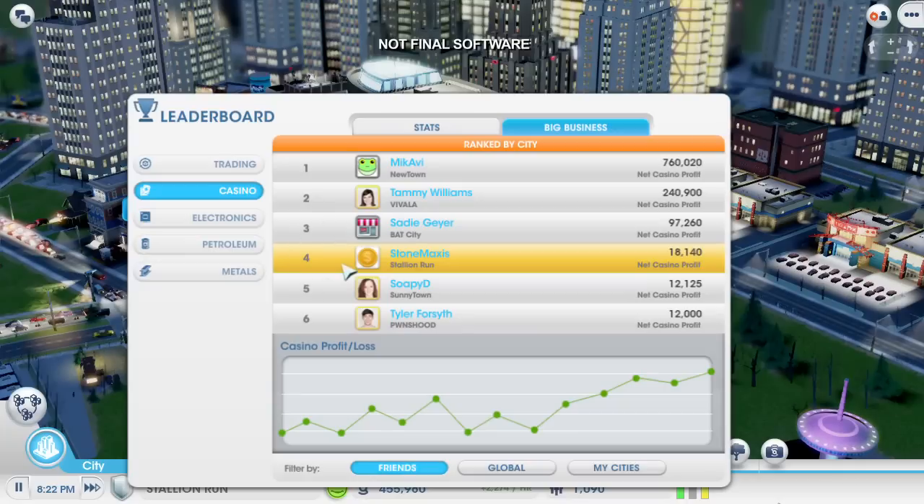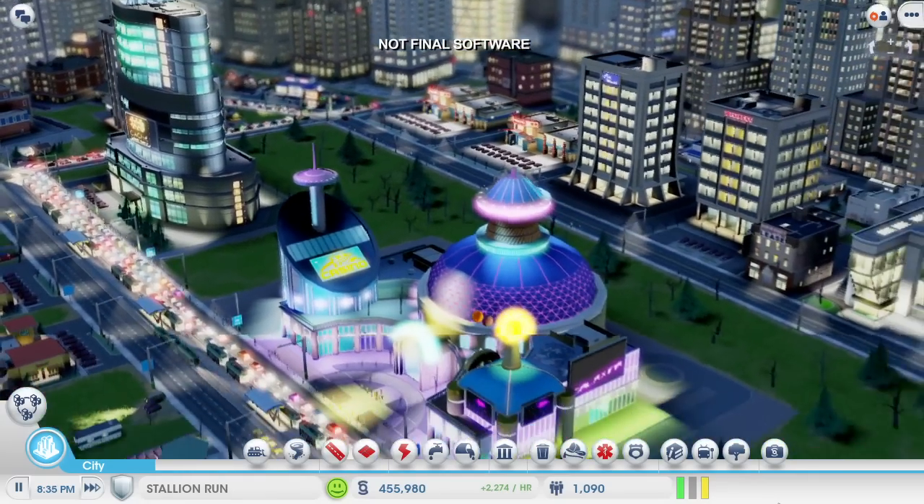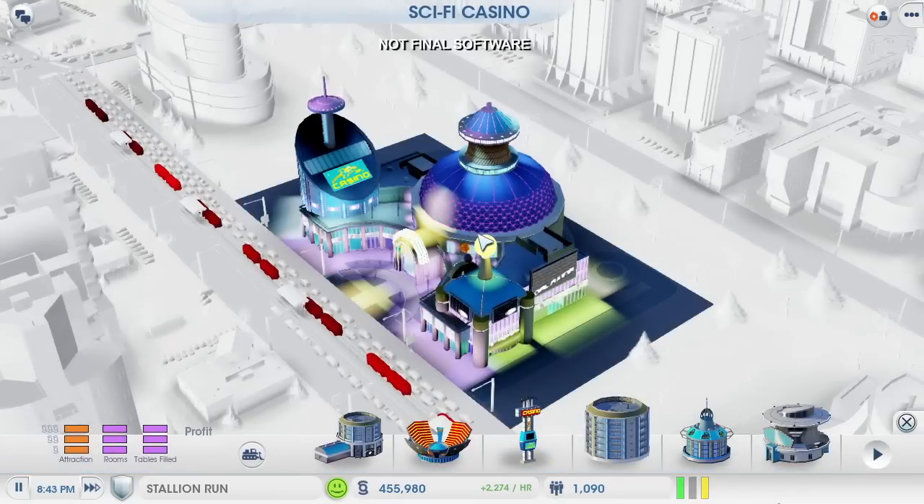This is also where I can check out how my casino empire is doing compared to every other player. Looks like I'm not doing as good as I thought — it's time to upgrade my casinos. Like most of the buildings in SimCity, I can click the edit button to see the different upgrade options. I have several choices and each one provides me with a different benefit.